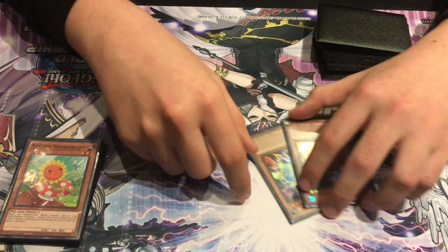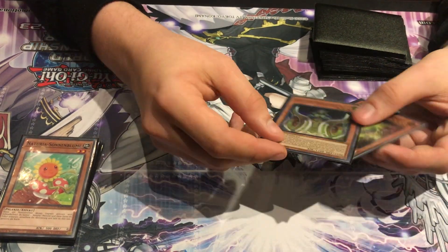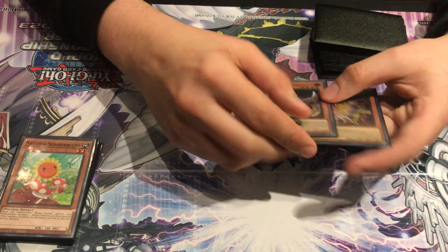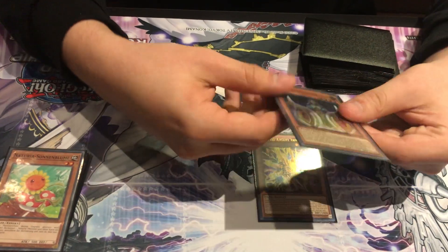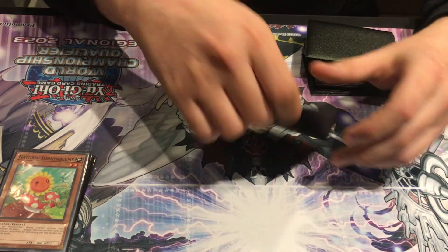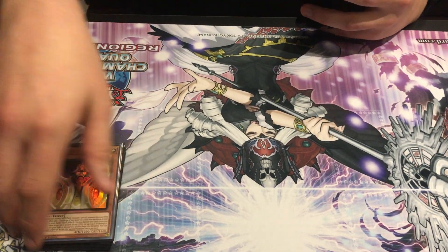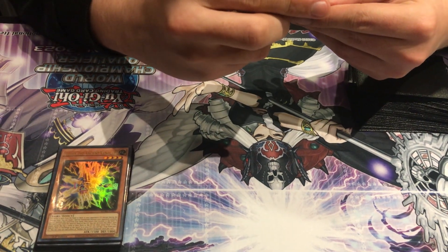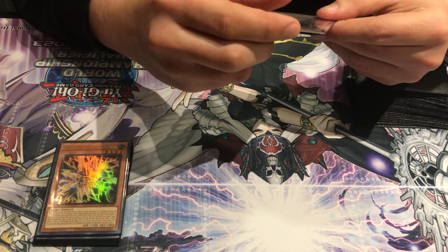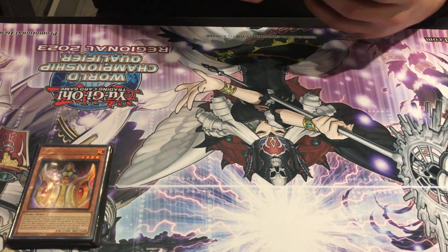Then I play 1 Kelbeck and 1 Keldo for the Isisus engine — it's just good because you draw so many cards and discard a lot. I can't do the Keldo-discard-Kelbeck play because Keldo needs to search; that's why I want to play Mudoro instead. Mudoro is optional whereas Keldo's search is mandatory.